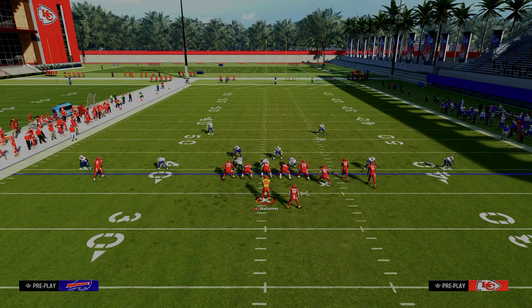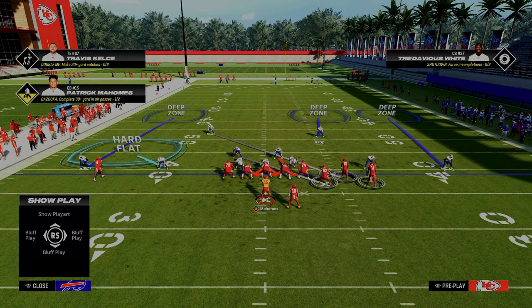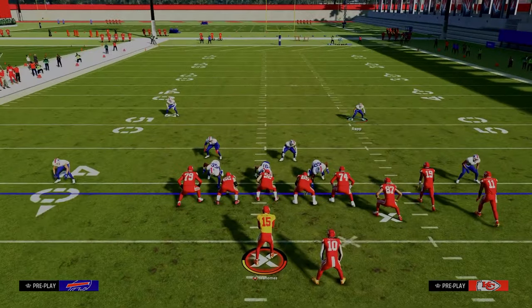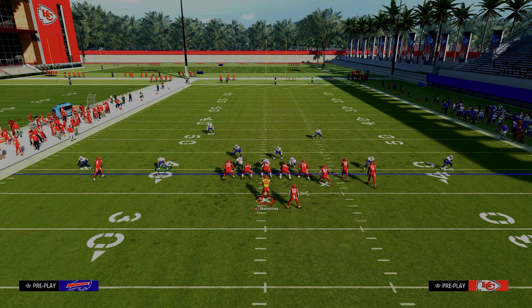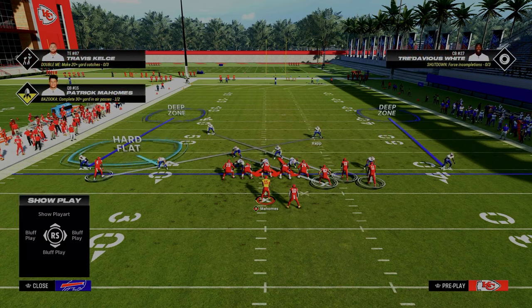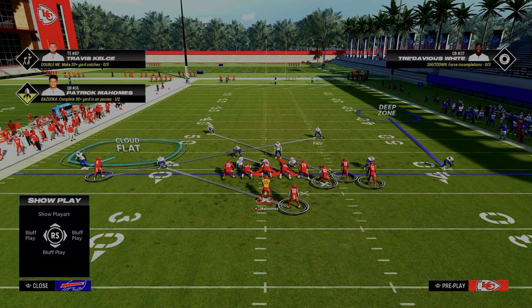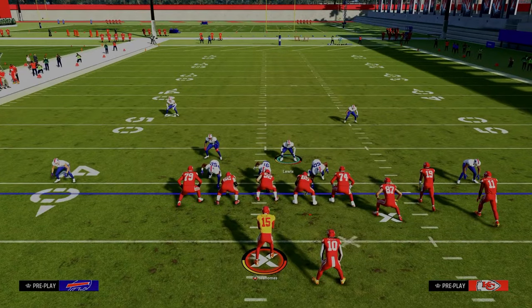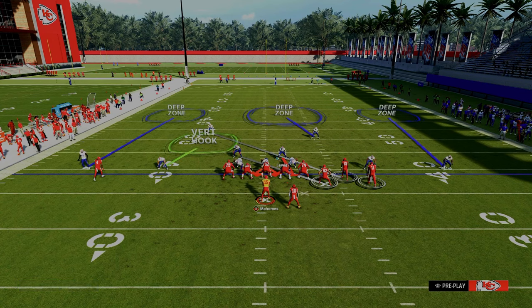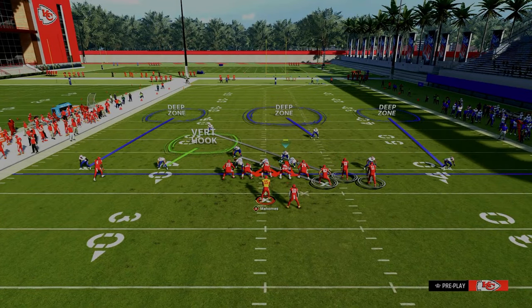You have a choice: you can either put this guy in man coverage on the running back, but I don't find any majorly significant reason to do that. Or what you can do is inside third him, and what this inside third is going to do is take away the post from the solo wide receiver. Now if you wanted to get really adjusty, you could man this guy up on the solo wide receiver, put the cloud flat over there, and then take the slot corner and man him up on the running back — that's a more complex cross man sequence. What I'd recommend as the safer option would be something like using a vert hook here, just because the flat zones get to the flat a little quicker than we might like against a formation like this. But essentially, this is cross man and this is how you do it.